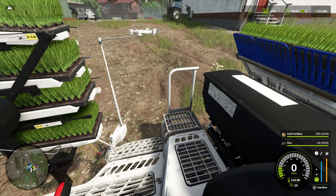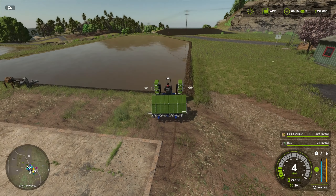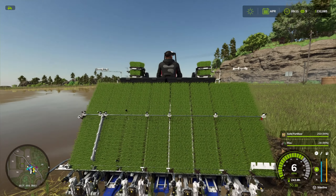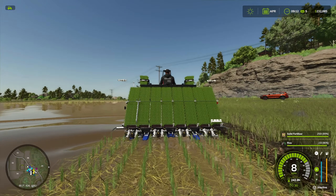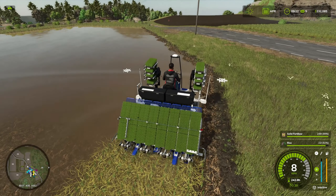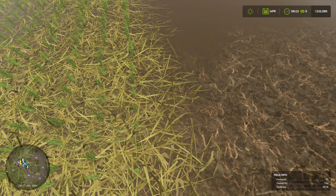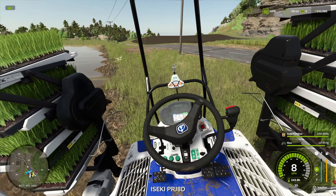Okay, do we need to unfold anything? How wide are we? Let's put the planter on slower and let's go. Look at that, it's working! How cool is that. There's some kind of water plant in between the rice saplings. Let me check how this looks on the inside.